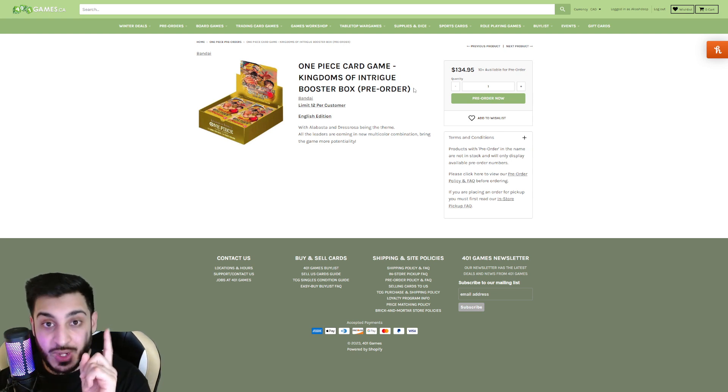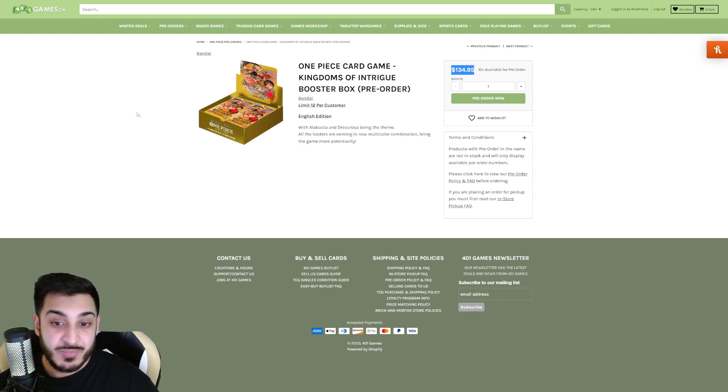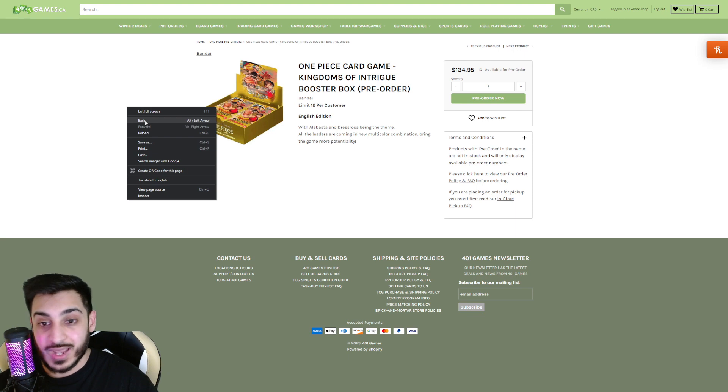If you guys live in Canada, order them from 401 Games because they're going to sell out like crazy. I'd say give it a month or two and the price will already go up. Right now, as you can see, the price is $134.95 Canadian dollars — in American it is $99.99, so basically $100 in America. They have increased their price, I believe because of inflation and MSRP going up, but that's still a good deal. So get into this pre-order before it's too late.